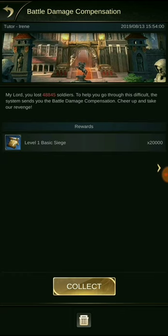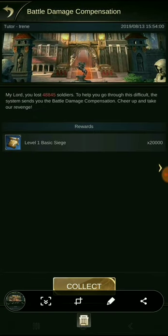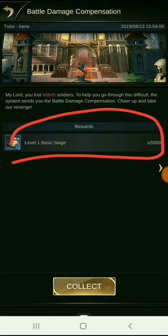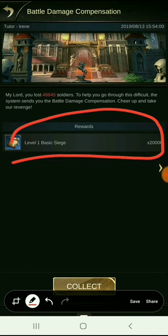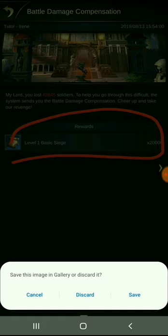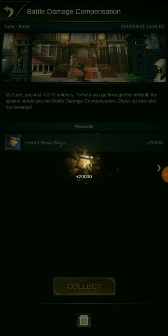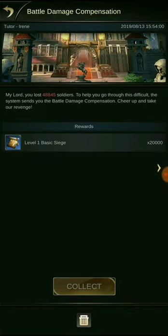What do I get? I get 20,000 level 1 basic siege — that's a lot. It would take me days to train those. You just have your main attack your farm, and each day you keep getting 20,000 basic siege level 1 troops for free. You do have to heal your troops, but they take very few resources to heal.